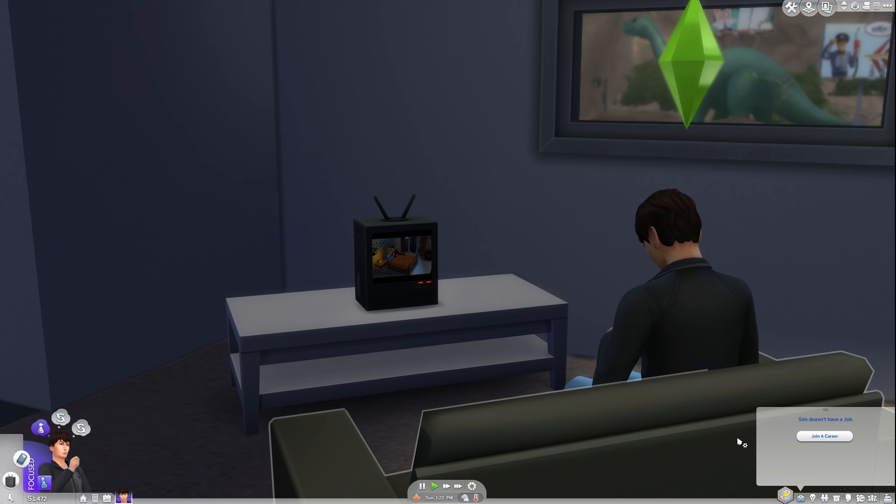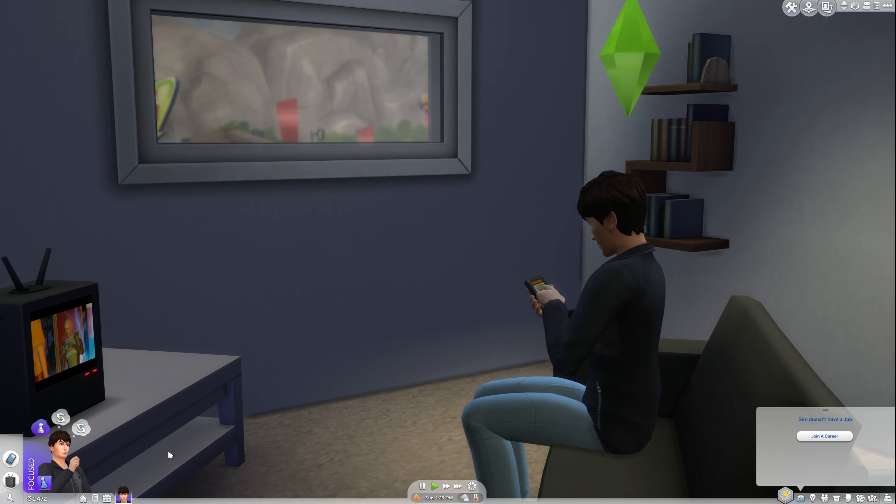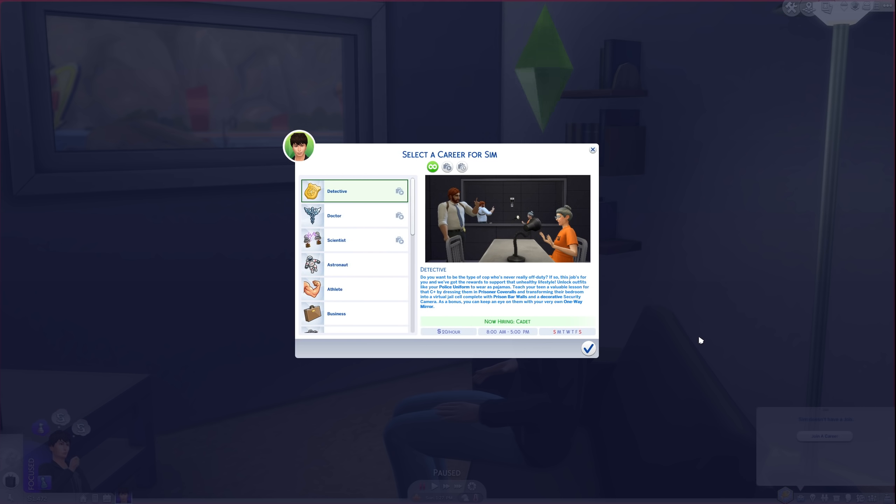You can get a job in one of two ways. Head to your Sim's phone and select the career household category, or open the careers tab in the interface on the bottom right. Both ways lead to the same thing — a long list of entry level positions that somehow do not require two years of previous experience.